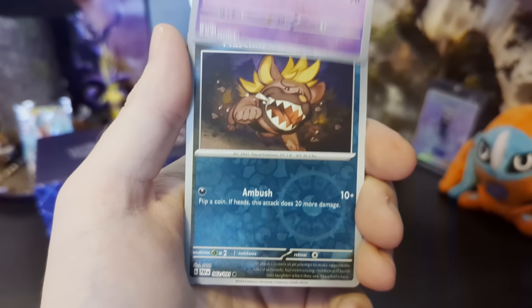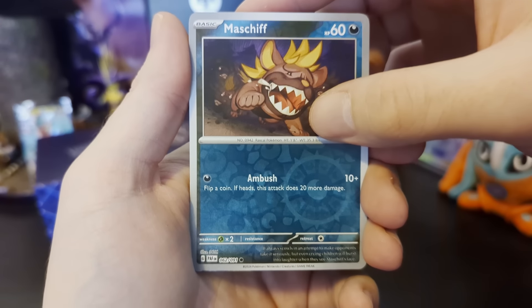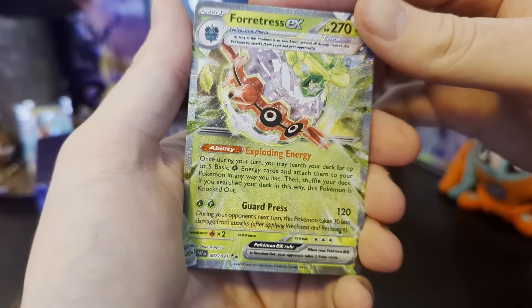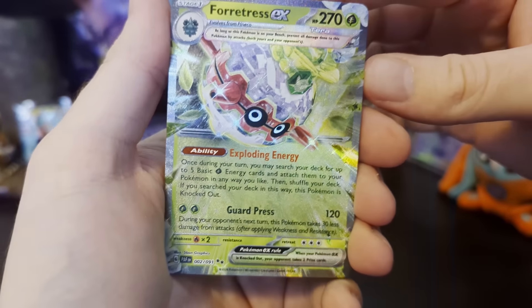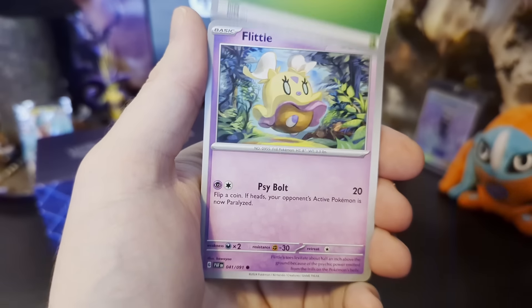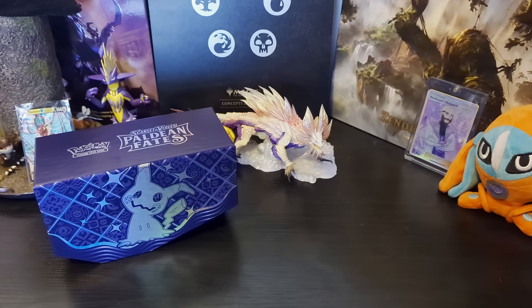What have we got for the last one? We've got... Bastidon. Oh wait, no, there's one more, isn't there? And... oh, Fortress EX! Oh, look at that! Got the shine and everything — I guess grass, but I think it's bug terror energy. So cool, the grass type energy. Alright, that's a great one. Everything except for Flittle's new, so let's jump into it.